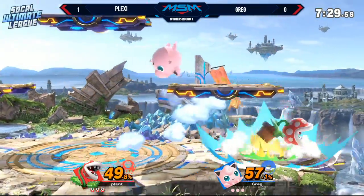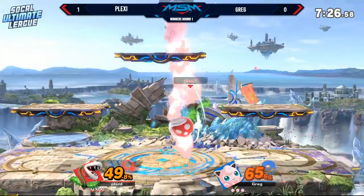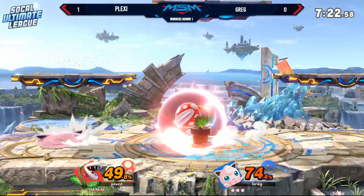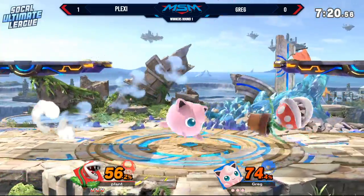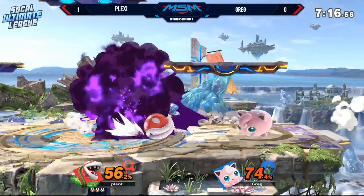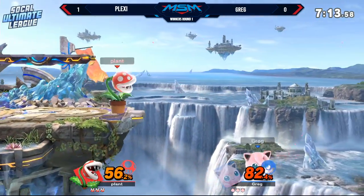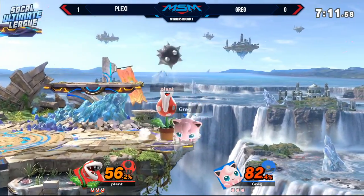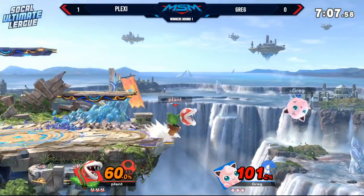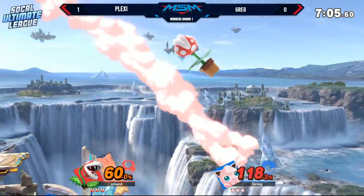Yeah, because that neutral B just puts in so much work. No, I agree. You know, it's strange because you're right. Jigglypuff usually rules the air and, you know, punishes all missed techs and all that. And the fact that he's just getting bad luck — he's essentially getting GameStop trades, which is never good for the person who's actually doing the trading. And another thing about Piranha Plant is that Piranha Plant has really good anti-airs. Yeah, like, Greg is still learning how that neutral B works, and he needs to.